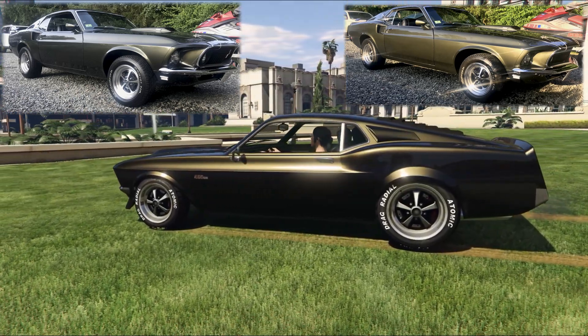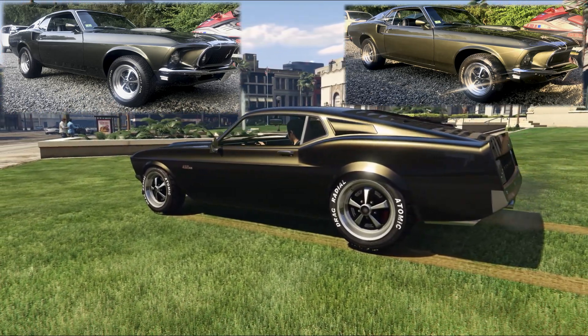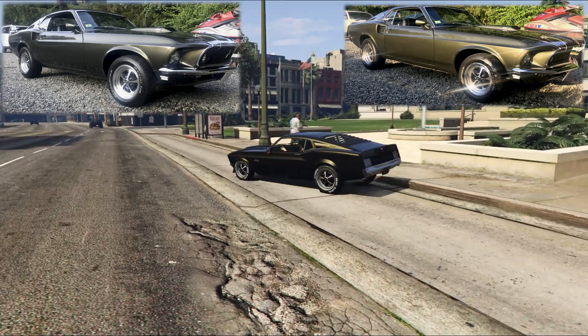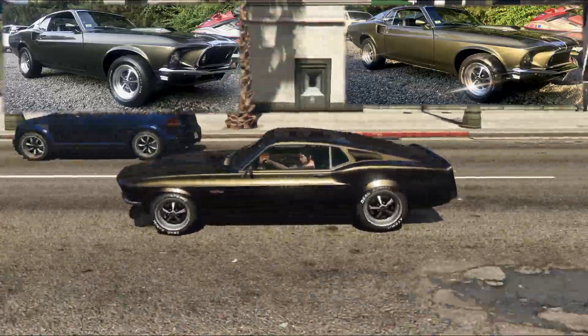This colour looks very different in different lights. The same car is shown on the left in fairly direct light, and on the right nearer to sunset. Of the two I preferred the sunset look where it goes a bit bronzer, so that's the colour I aimed for — but I'm going to show you a couple of choices.